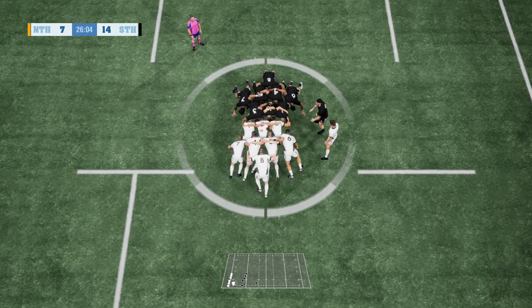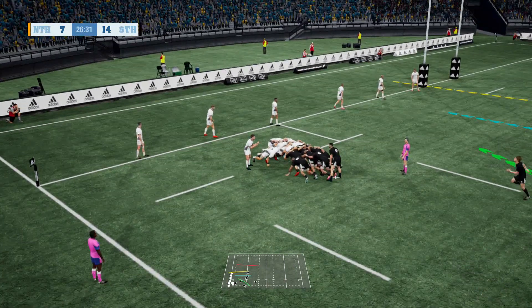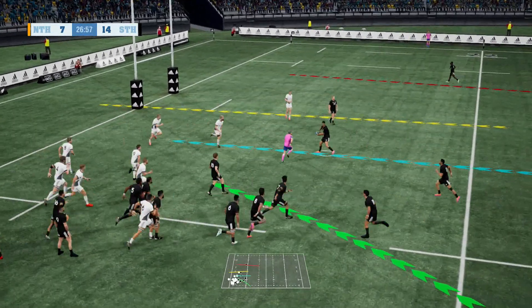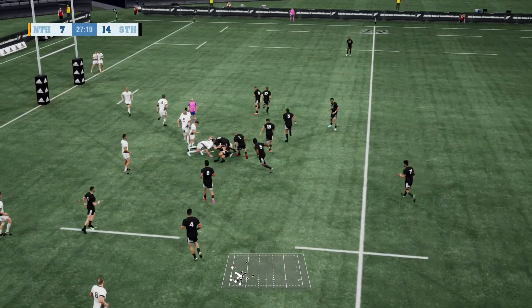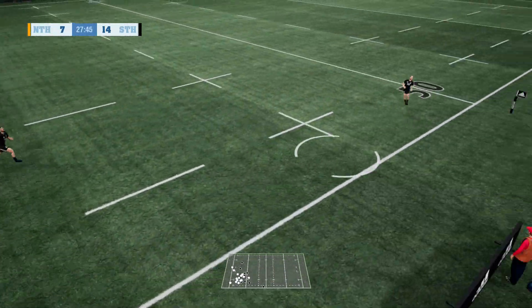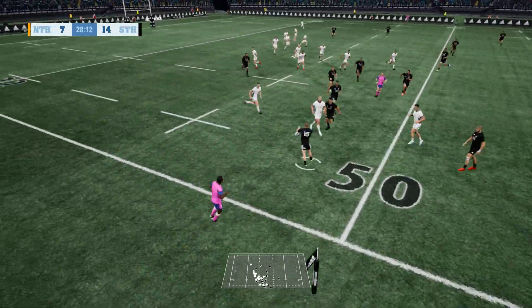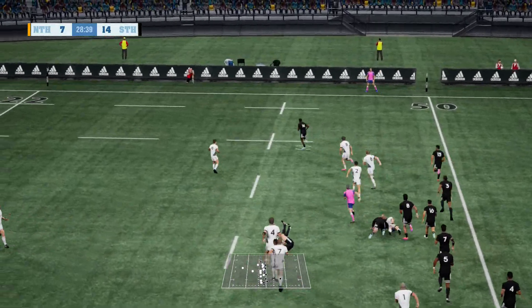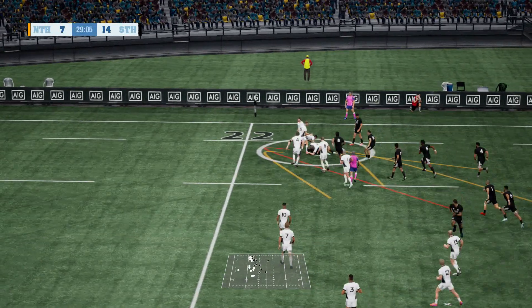Set. Good strong hit and a good battle going on here. Now we start to see Northland organize themselves for a set play. Inside pass — here's an intercept. That's still alive — it's still on for Southland. McKenzie rises up to take the catch. He's over the halfway line — he hits the defense hard and straight.